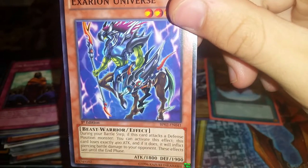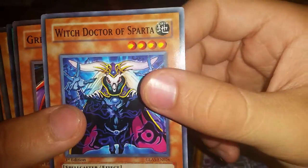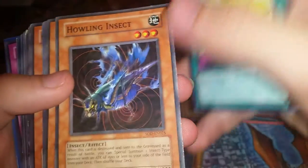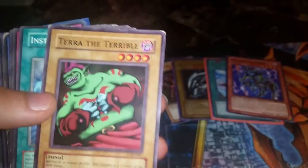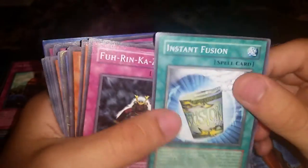Exarion Universe has 1800 attack and great defense. Witch Doctor of Sparta, Greed, Module Eater, Ego Boost, Howling Insect, Arm Dragon Level Three, Enrage, Muka Muka, Interception Cannon, Chopman of the Desperate Outlaw, Terror the Terrible — Instant Fusion! Wow, that's awesome. Didn't know that was in there. That's a staple right there — really awesome common to have.